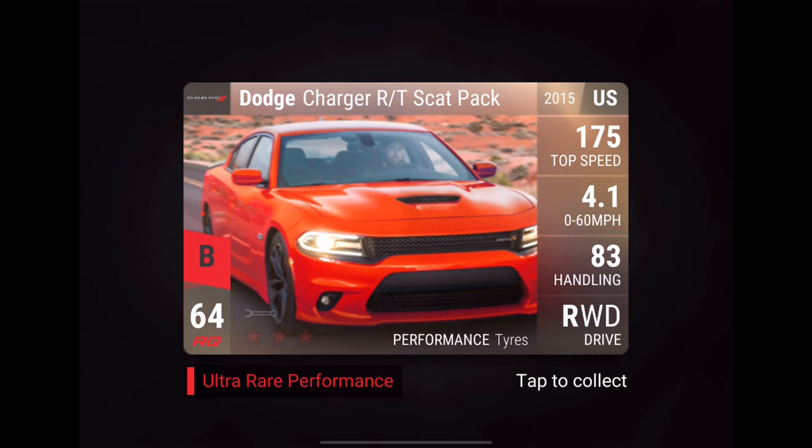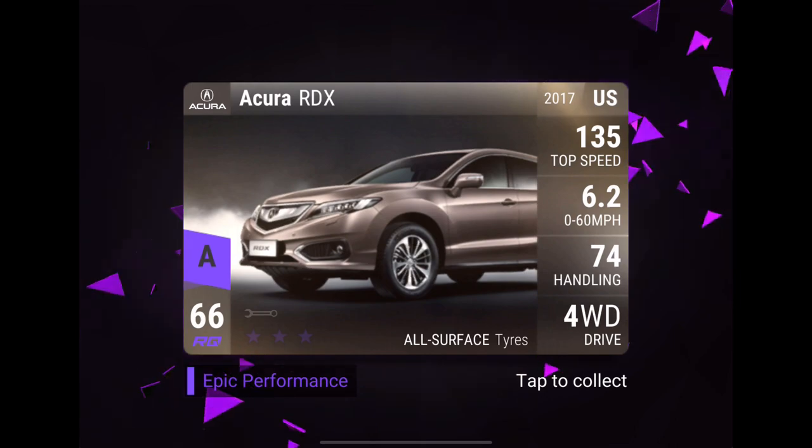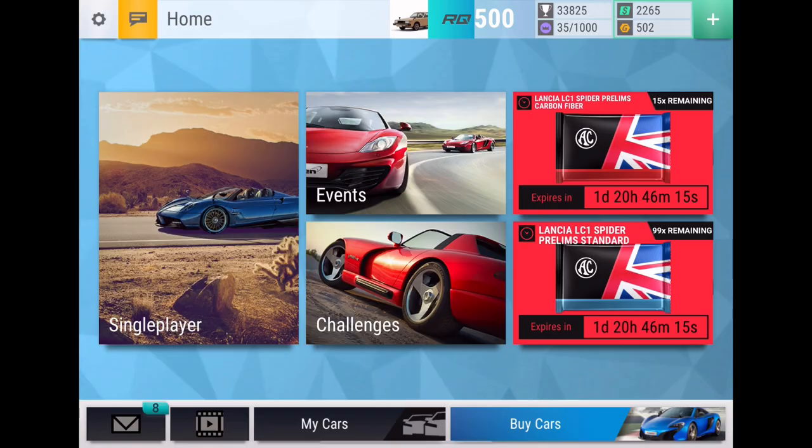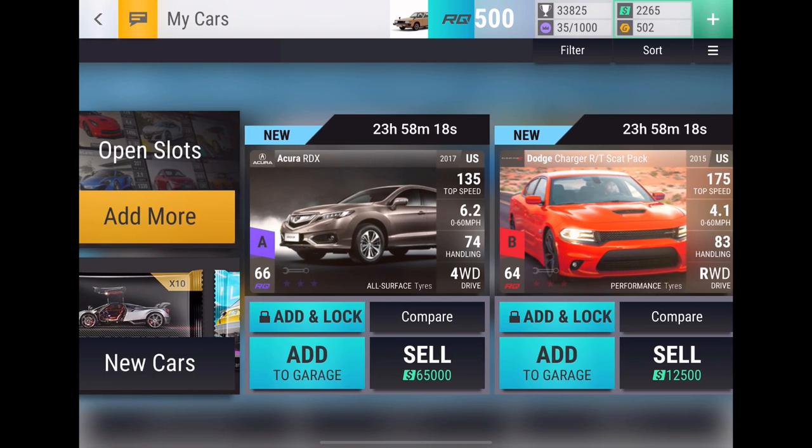Also a 64 RQ, but that's a car I really wanted, so I'll happily take that. Next could be either a 64 ultra — which I'll still happily take if it's new — or an epic or a legend. Let's see: three, two, one... Acura RDX! That is a new epic, so I'll at least be keeping it for now. It's very meh.